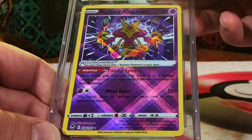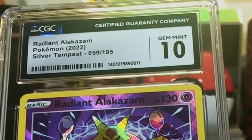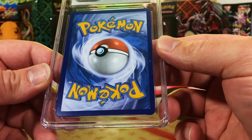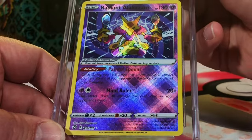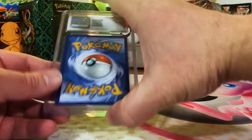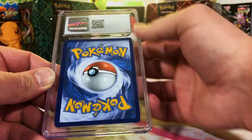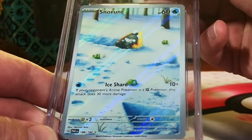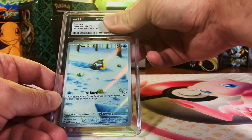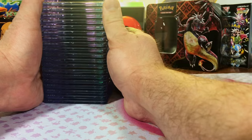Radiant Alakazam from Silver Tempest — this is probably a 9.5. Oh sweet, Gem Mint 10! Nice, I love this Radiant Alakazam. All right, two more cards left — we sent in two of the Radiant Alakazams. Nine and a half — okay, nine. A nine and a 10. Our final card of the reveal — we did so good on this one! Snorlax — yes, we sent in two of these as well. This last one is way off center so it's probably a nine. Eight and a half — okay, hey, that's fine, you can't complain about that.